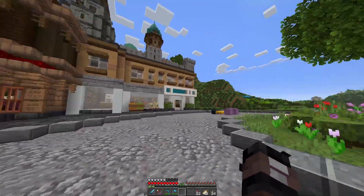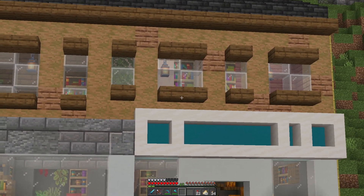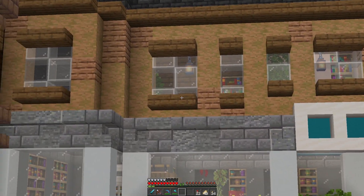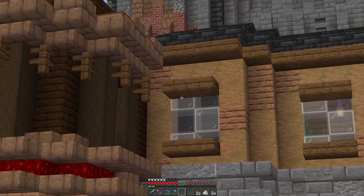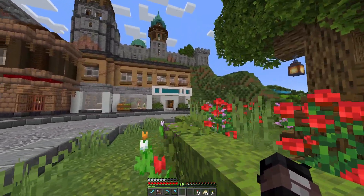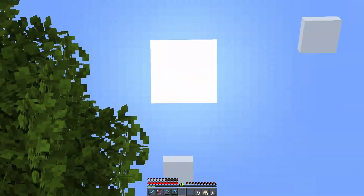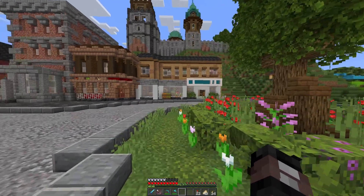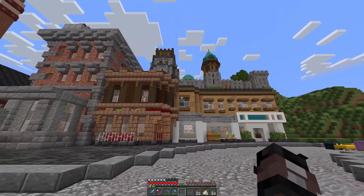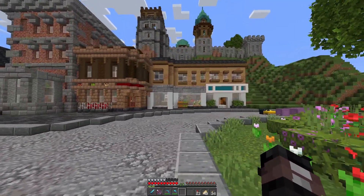Upstairs it's just a bunch of fake rooms, same as I've been doing all along — just one or two blocks deep with stuff in there to look populated. On this one it's just black wool in there to make it look like a room with no lights on. At night, hopefully this looks like there's no one in there or they've gone to bed.